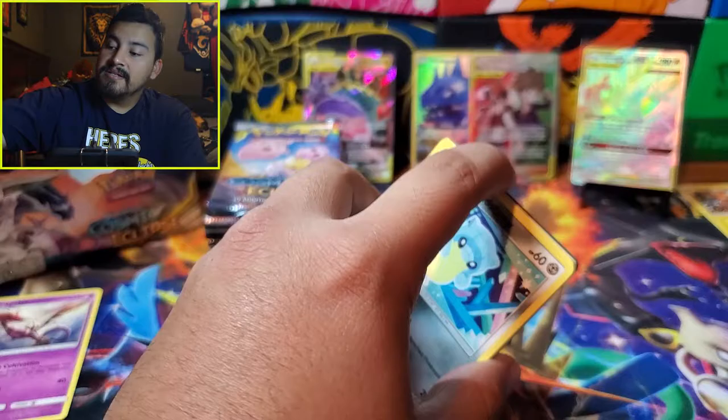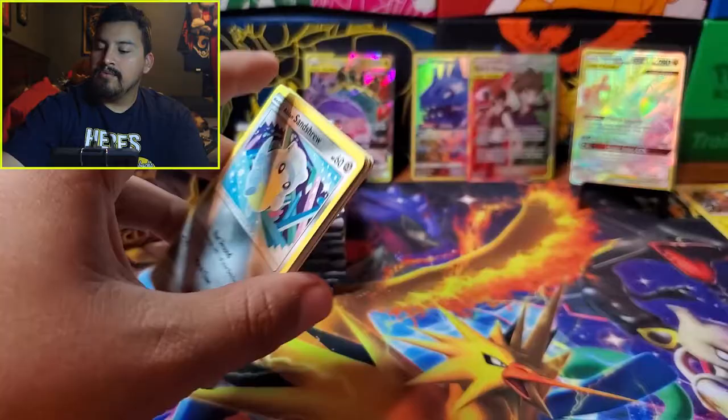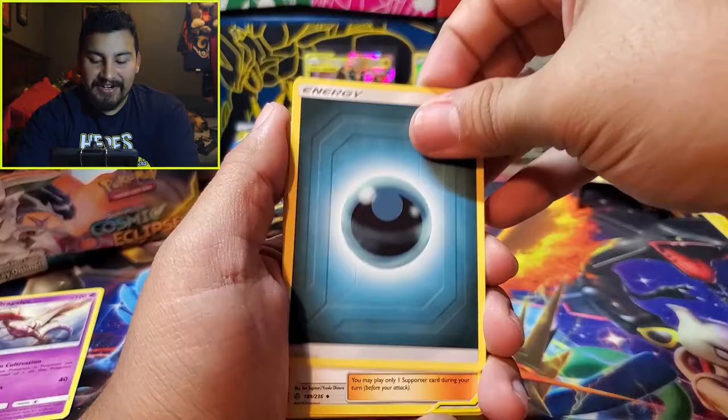Those reverse trainers are the only ones I need to complete the Unbroken Bonds master set. White code card. More fire!